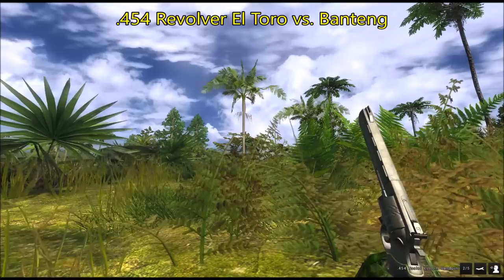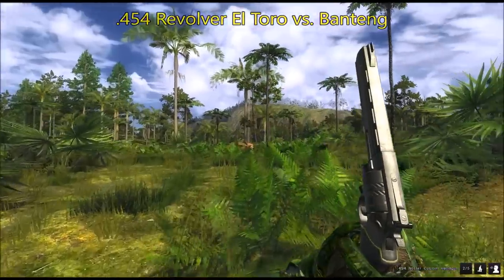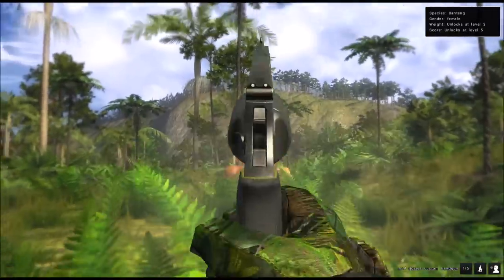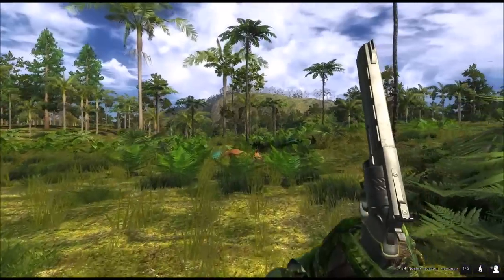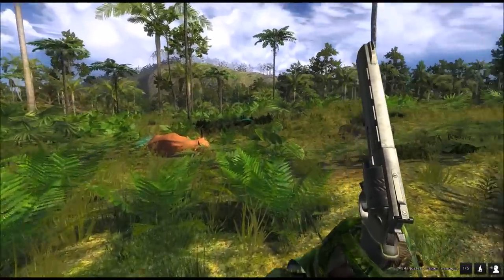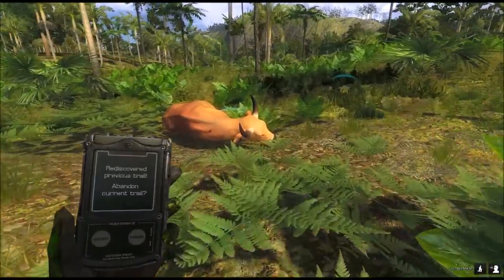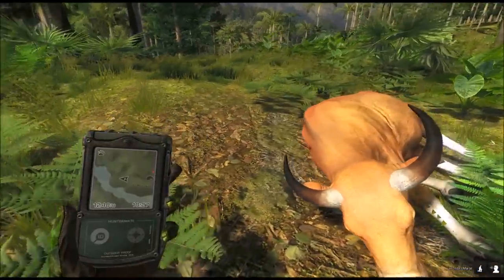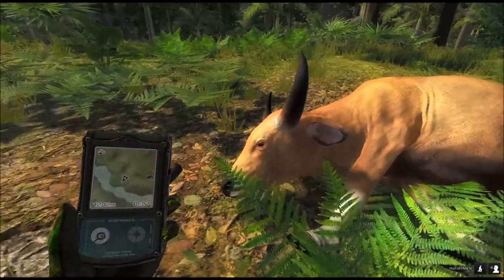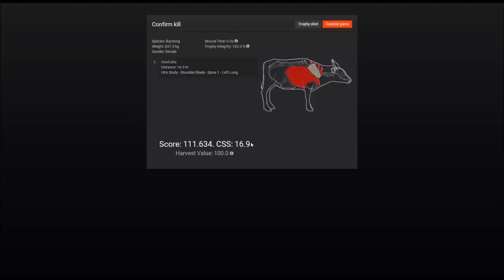Piccabine Bay — using the .454 El Toro against the banteng. There goes the cow; I was crawling up to it because they're extremely skittish. This is one of those fur types that you see a bit less — beautiful with the horns. Got the lung and the spine.